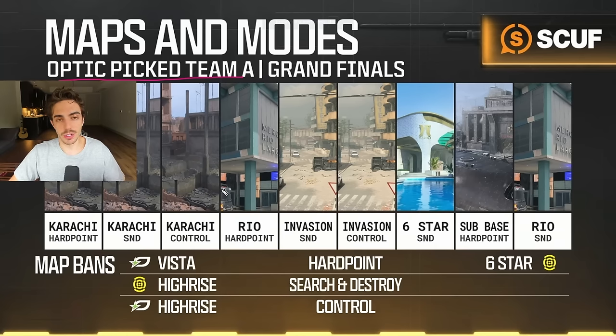To start off with the hard point vetoes, we veto Vista here. This is kind of a main staple veto for us throughout the entirety of the tournament. In our scrims it wasn't the most comfortable for us, but we were still improving on it. A lot of the teams we played like LAT and New York were decent Vista teams, and New York specifically, Vista was one of their comfort picks, so there was no reason for us to play it.